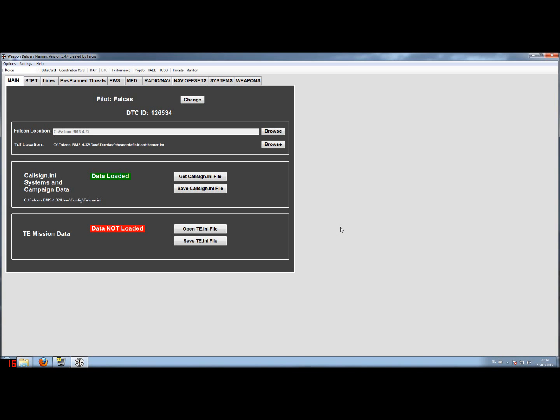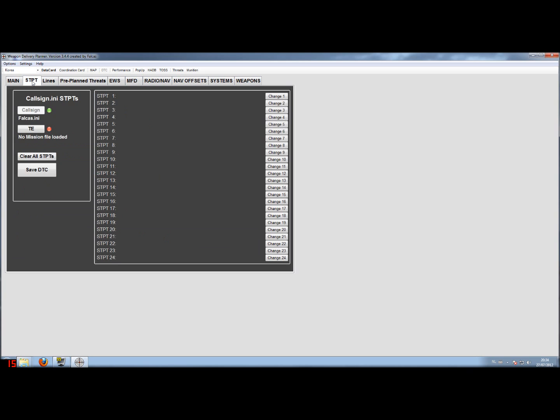Hello again, this is Valkas with the second part of the data transfer cartridge tutorial. The second part will be about the steer points. Let's navigate there — this tab will show you all the steer points that are inside your data transfer cartridge.